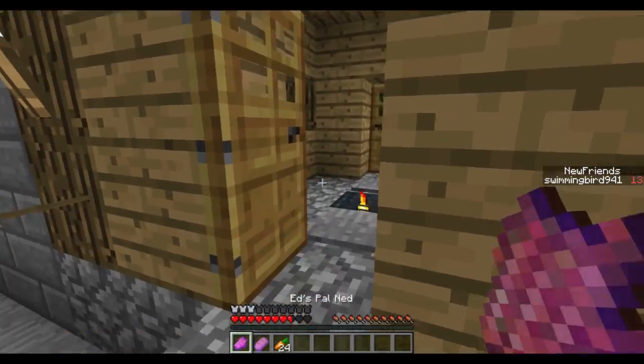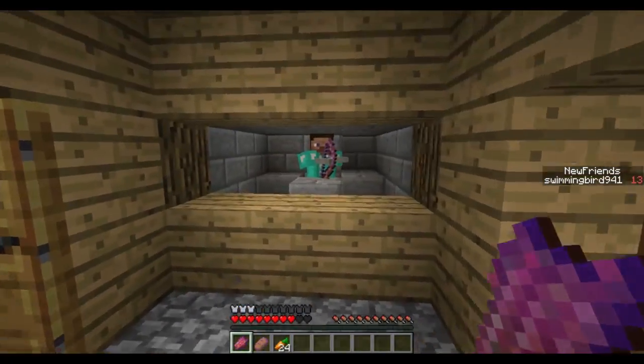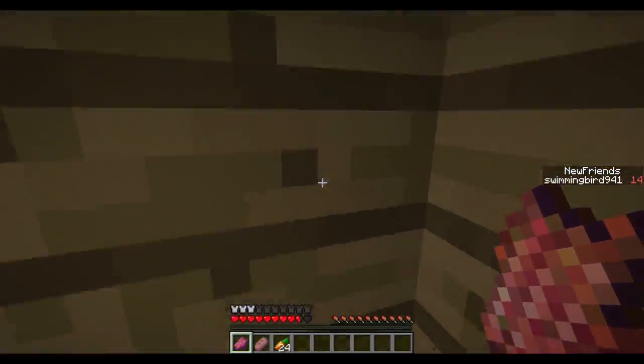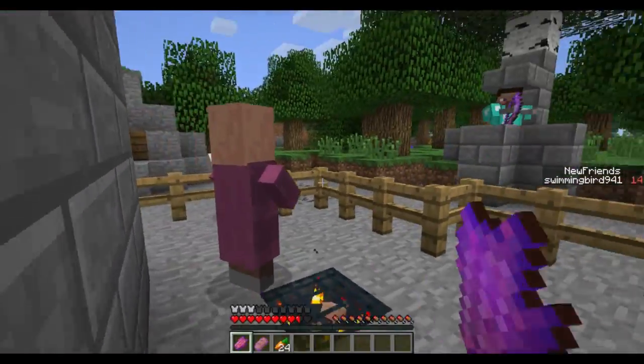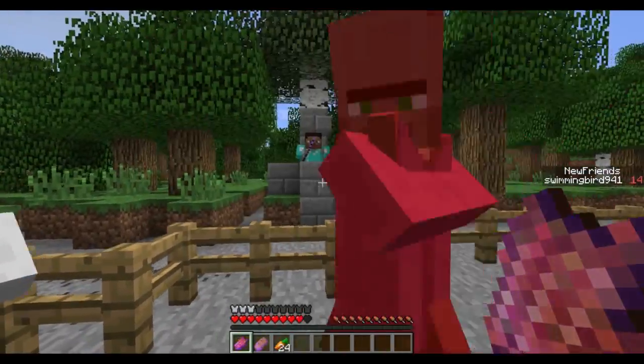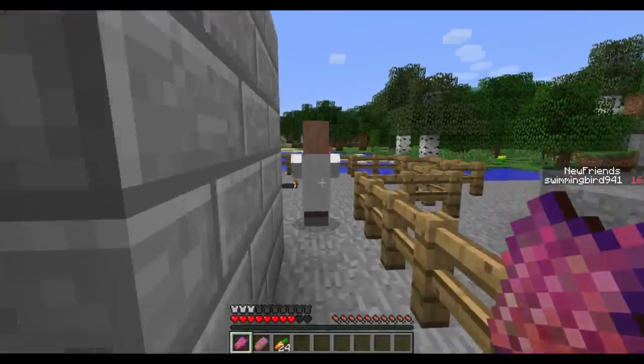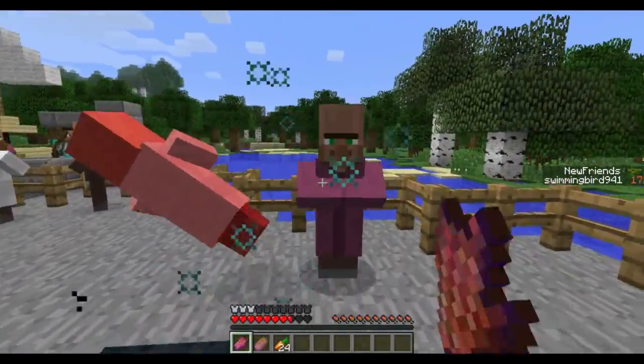I'm already taking a bit of damage — let me eat one of my carrots since zombies eat those. If I try to go in the house to get villagers to spawn there's also a Steve in here, so we got to be careful. You can lure the Steves to hit the villagers with their arrows if you can get in the right spot to help do a little bit of damage.